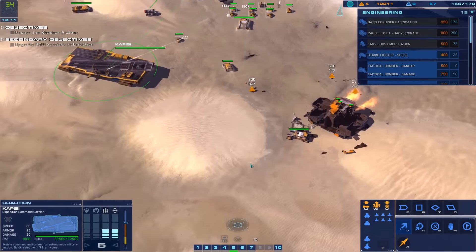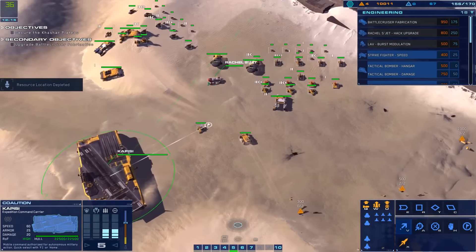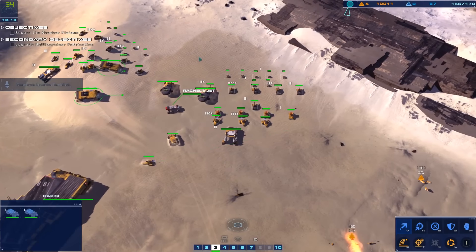Support ready. New coordinates verified. Give us a target. Green line confirmed. Ready for command. Ready. Send. New sector designated. Move out.